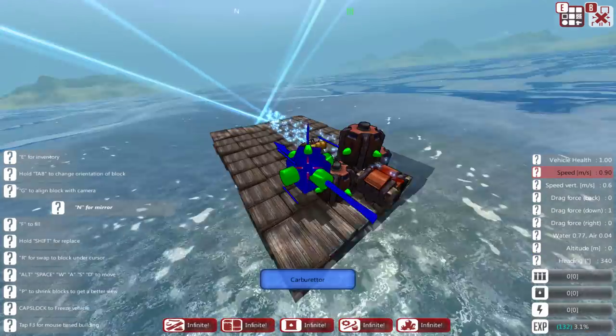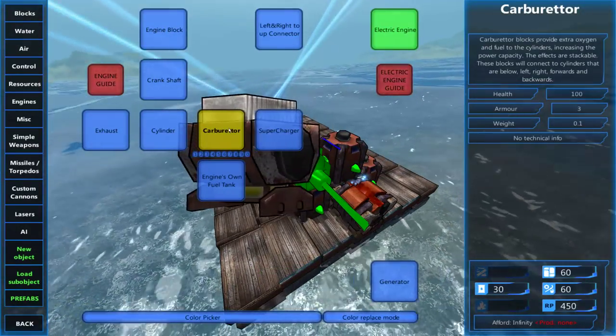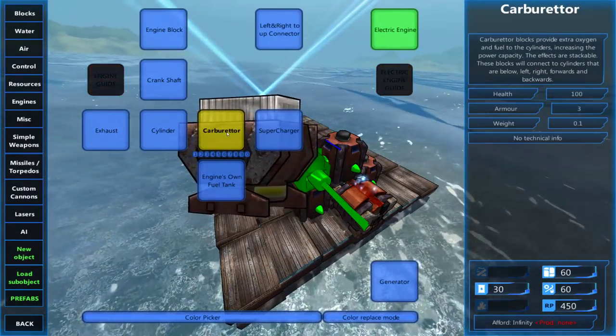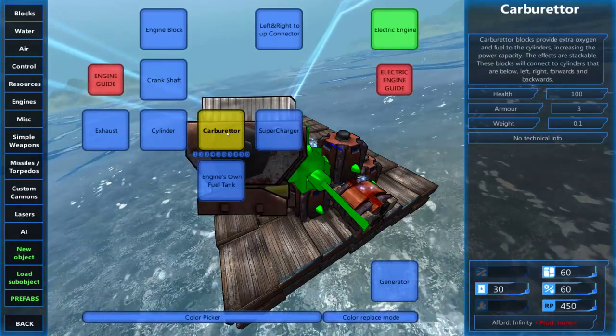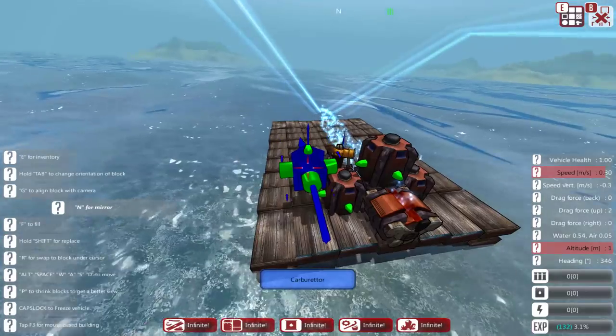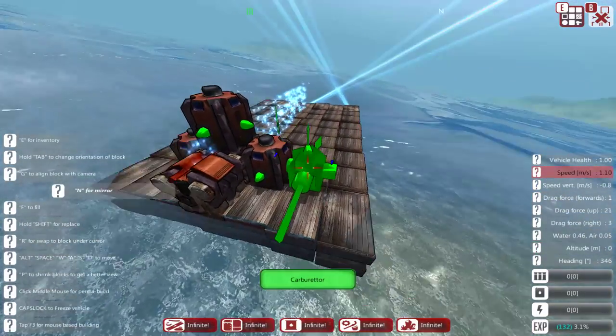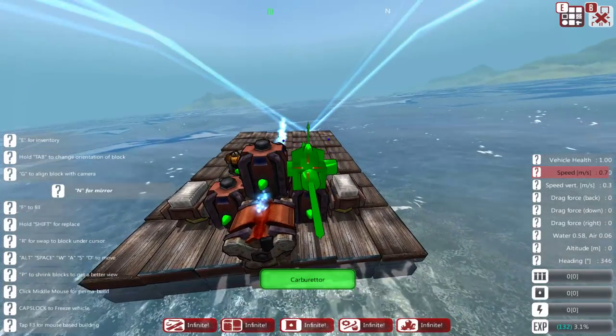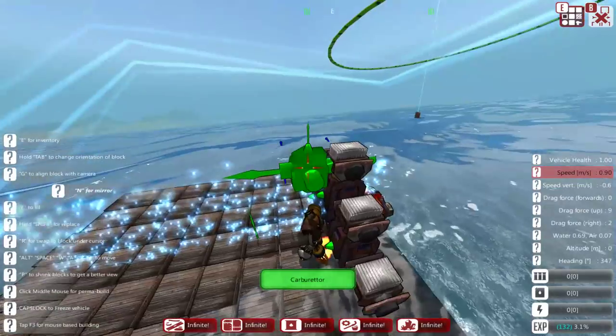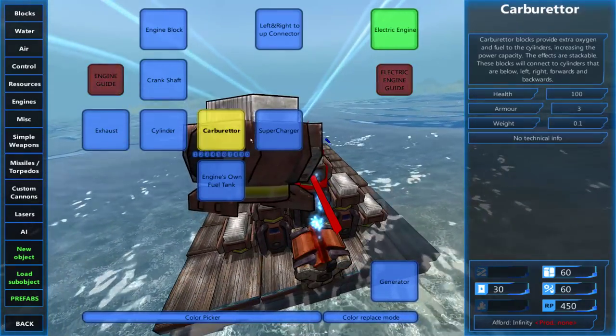Next up, carburetors. Carburetors go on the cylinders. In fact, if you read the description for it, it says the effects are stackable — these blocks will connect to cylinders that are below, left, right, forwards, and backwards, so pretty much on all sides of the cylinder. So here's what we're going to do: we're going to place some carburetors on the left and right, on the top, and up here as well. It's going to be a big engine.